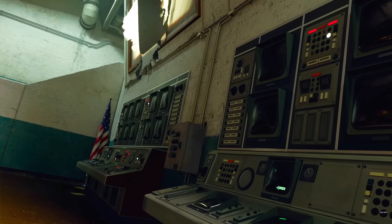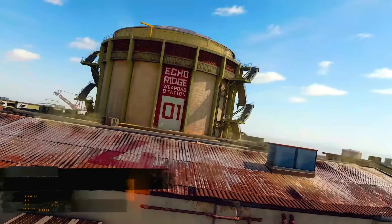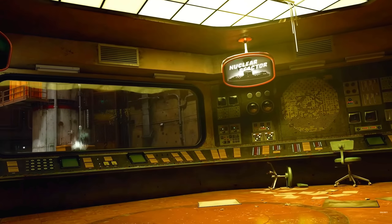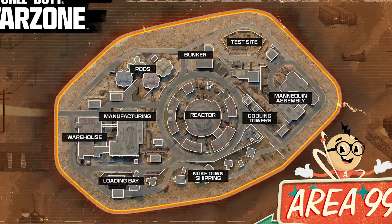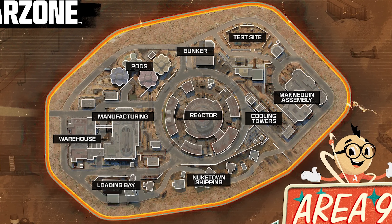One of the Nuketown buildings is actually suspended from a crane in the middle of the air. There are 10 total points of interest on this map: test site, the mannequin assembly, the cooling towers, the bunker, the reactor, Nuketown shipping, the pods, basic manufacturing, the warehouse, and the loading bay.